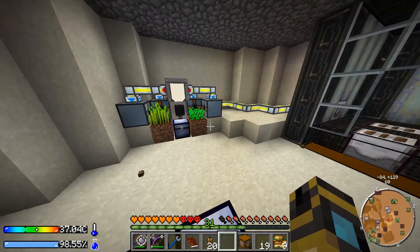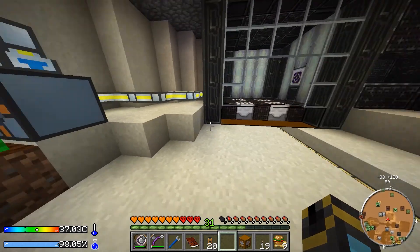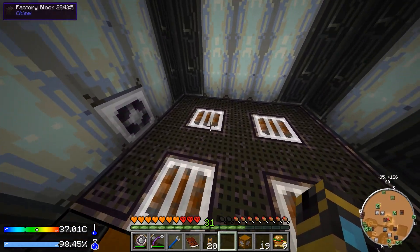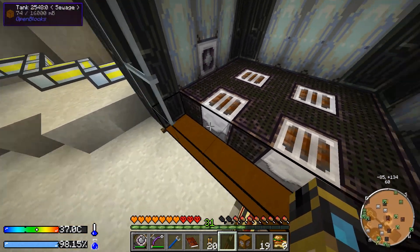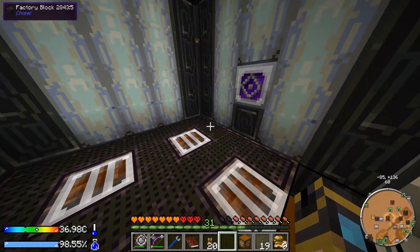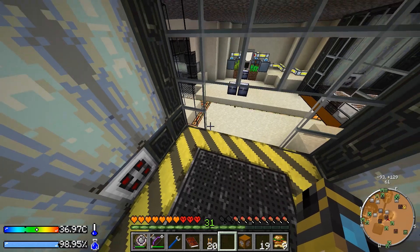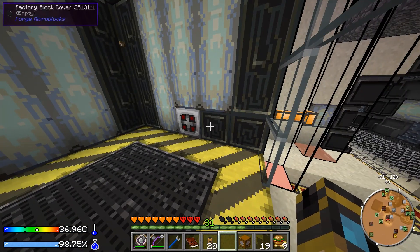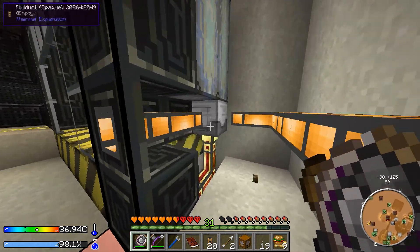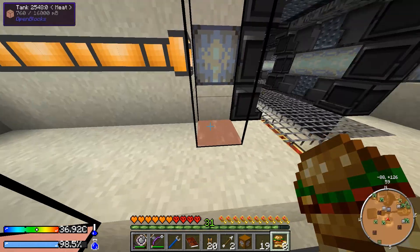Here we are with our machines — we got our autonomous activators over here with the plants. I haven't put any bone meal in there yet so they're not growing yet, but that's okay because we have quite a few crops. This is our breeding chamber. I also need to put in some sewers because we need sewage — those just have fluid ducts coming out of the bottom into this tank here. Then mobs will get bred in here, the babies get pulled out and go up the conveyor belt to the slaughterhouse. I have two pipes: one pulling out pink slime and one pulling out the liquid meat.